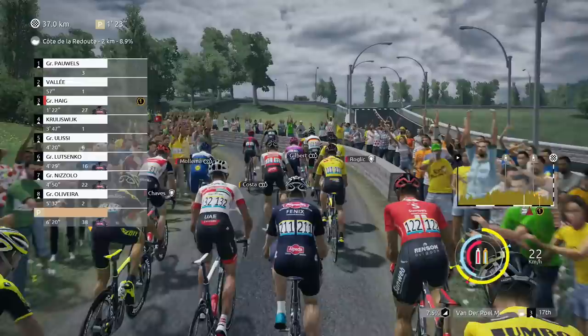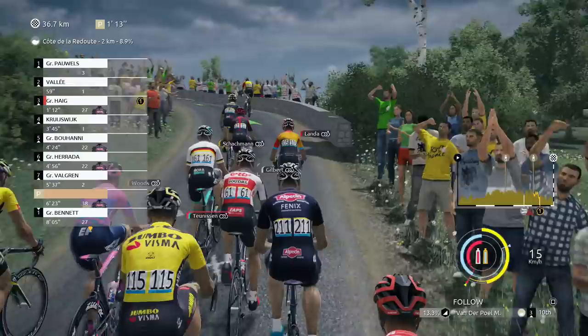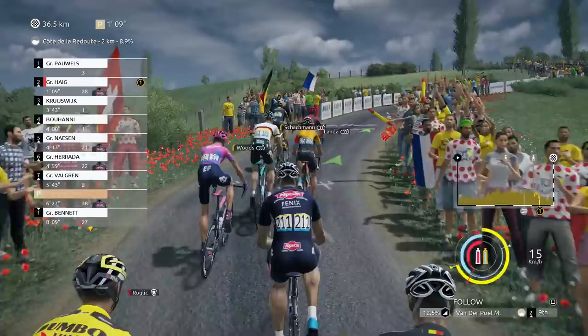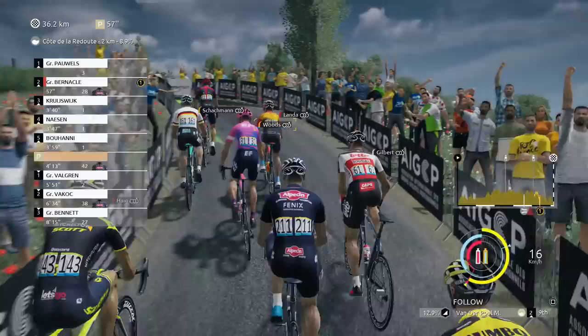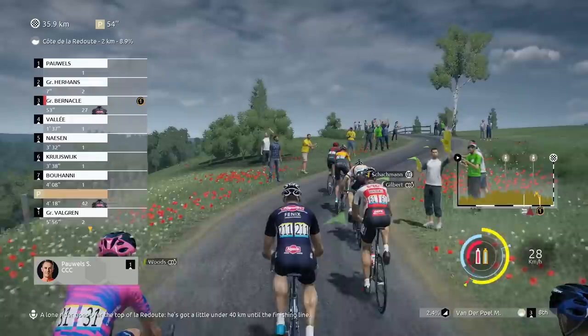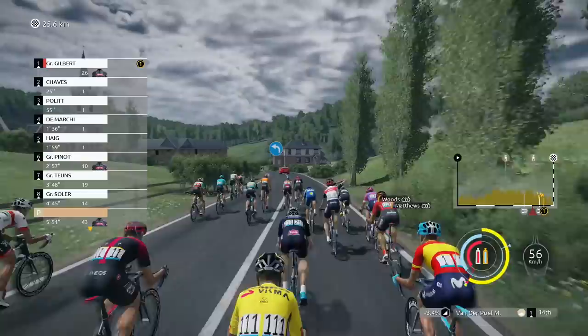I'm gonna try and move up a bit before it starts steepening out. I'm trying not to go too ham here — trying to spend as little energy as possible because we're gonna need it towards the end. Get in the wheel of Gilbert. Gilbert just had an issue there it seems. Wood's still ahead of us, Landa, Sharkman, I think Bernal as well. I think that's Roglic on the right and Mollema on the left. We're now with a group of 38 again — potentially people came back. That Ineos rider is not going to ride away to the finish line with 36 kilometers to go. So let's just hang on. La Redoute has been survived — we are slowly but surely moving into the final of this race with 26 men in the group.